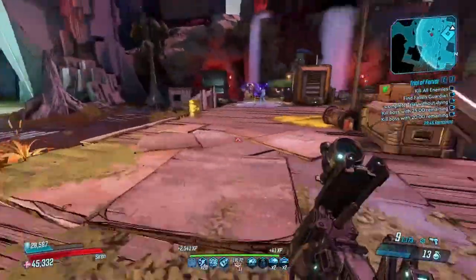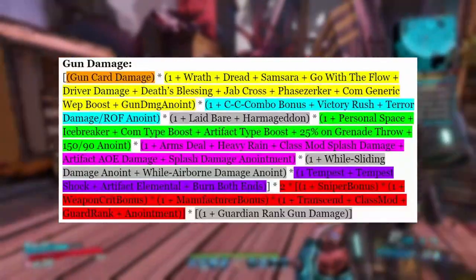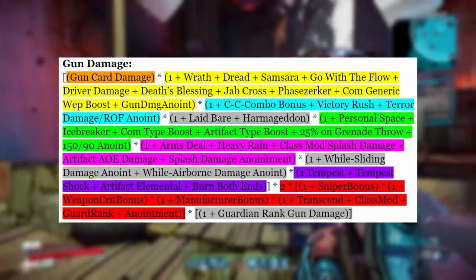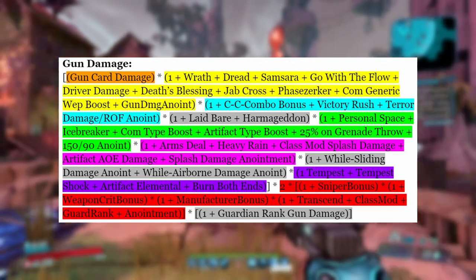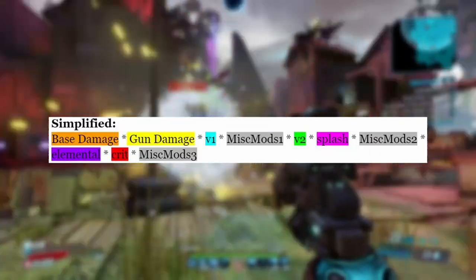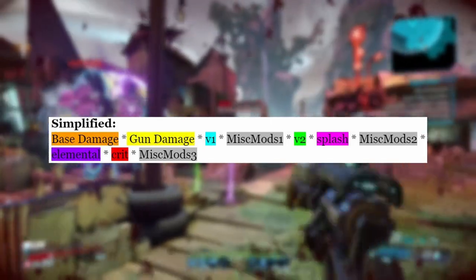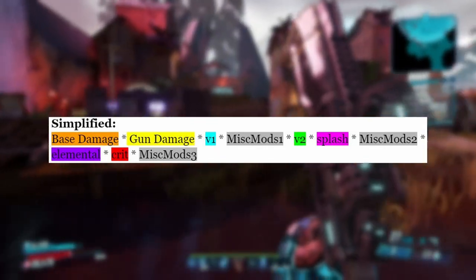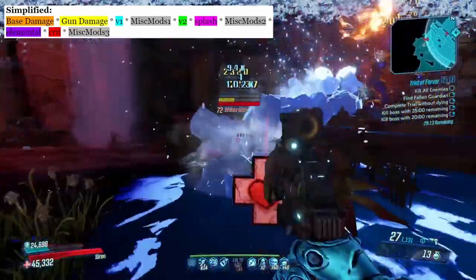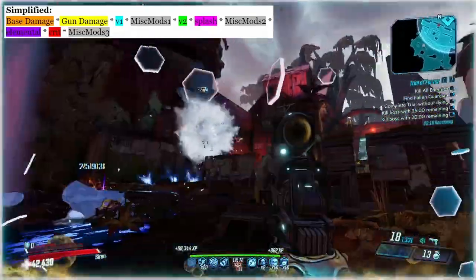Let's start with her gun damage formula. This is very confusing to look at if you don't know what you're looking at, but before we get into the details, let's talk about what a damage formula is. It can be simplified down to: your base gun damage times your gun damage bonuses times V1 damage times V2 damage times splash damage bonuses times elemental bonuses times crit bonuses, with a couple of miscellaneous modifiers thrown in between. Each of these sections correlates to its own type of bonus, and all of these different bonuses are multiplicative with each other, meaning that each one multiplies by the next.